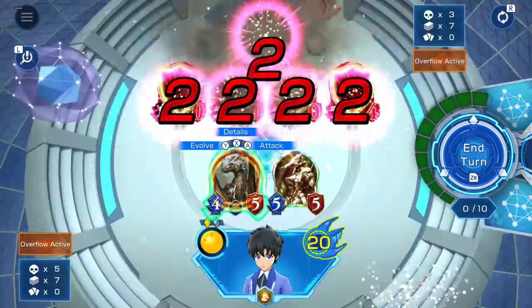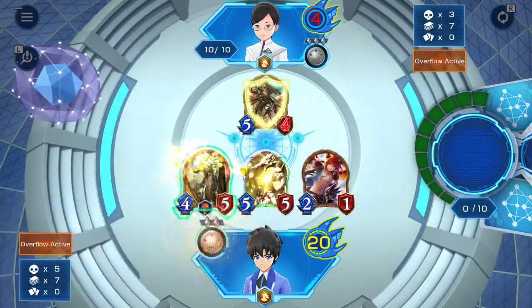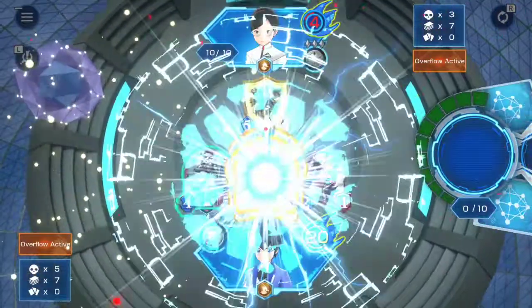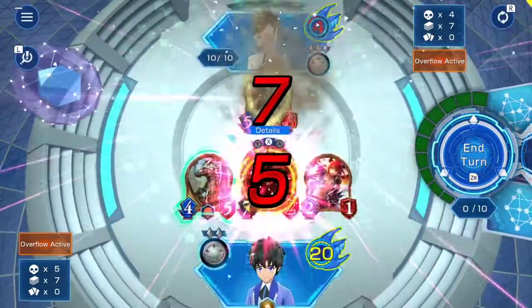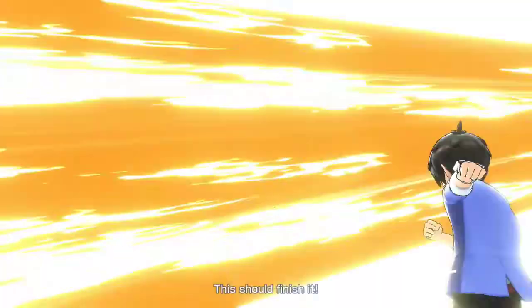Then afterwards, I'm just gonna evolve the Imperial Dragoon and attack the Dragon Guard. Then just use your Khanning Wyvern and do the final attack.